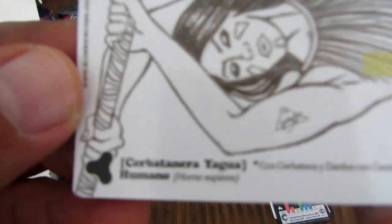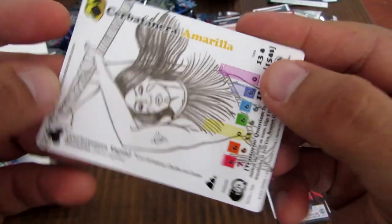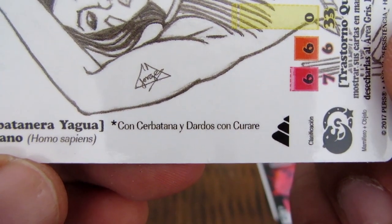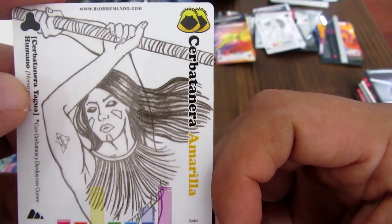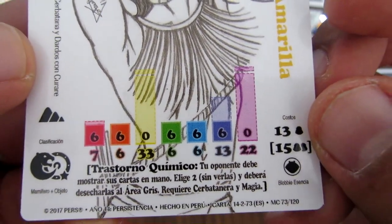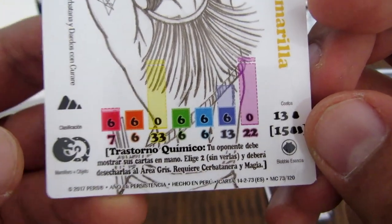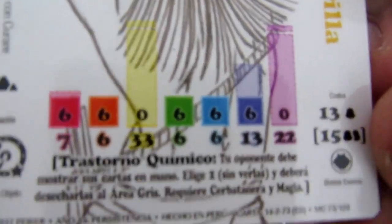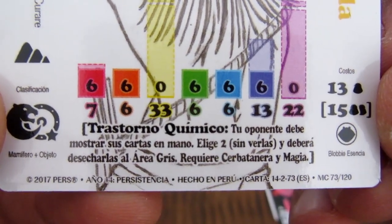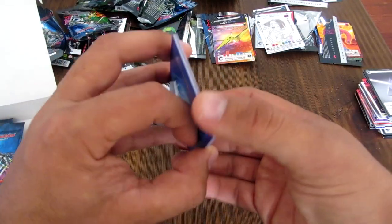Y aquí otra guerrera: esta es una Cerbatanera Yagua. Qué bacana. Cerbatanera Yagua, humano, con cerbatana y dados de curare. Es una cerbatanera amarilla. Igual tiene forma alterna: una que funciona con 13 de blovicencia y un Blobby, y otra con 15 de blovicencia y dos Blobbys, y además requiere magia. Tiene Trastorno Químico: tu oponente debe mostrar sus cartas en mano, eliges dos sin verlas y deberá desecharlas al área gris. Requiere cerbatanera y magia — es una carta poderosísima que ataca a la mano del jugador, no solo al Blobby.